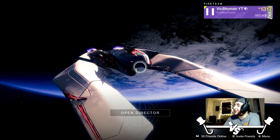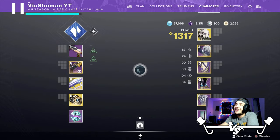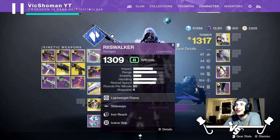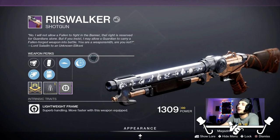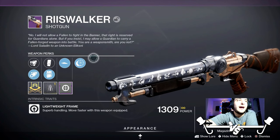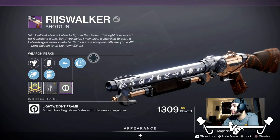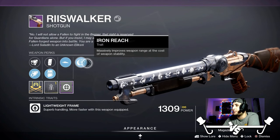Good afternoon, ladies and gentlemen. Guardian's Vic Showman here, and today we are going to be going over a relatively controversial shotgun, and that is the Reese Walker. I've heard from quite a few people that this shotgun is meh — just meh. That does kind of disappoint me because I was really looking forward to this shotgun and its release. Iron Reach and that range stat really got me excited.